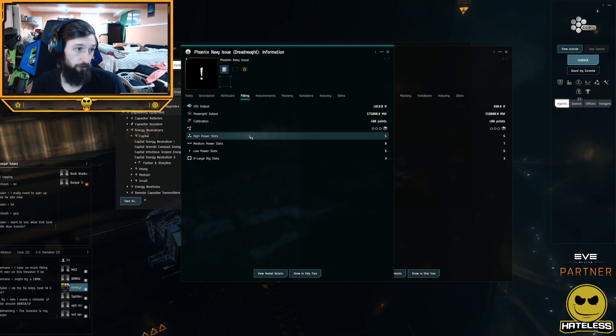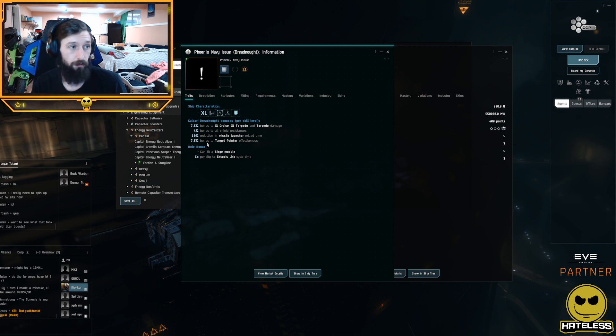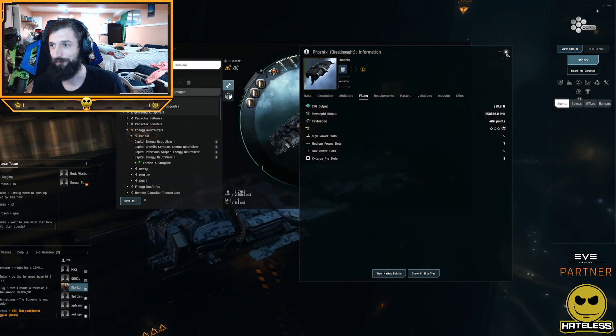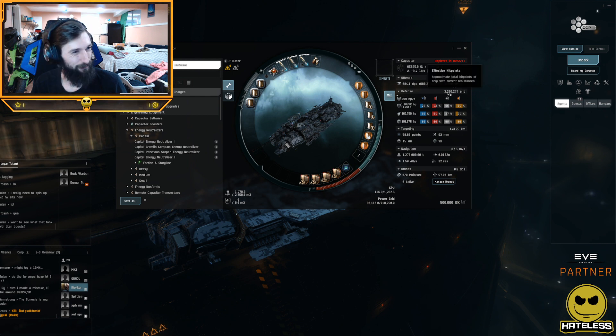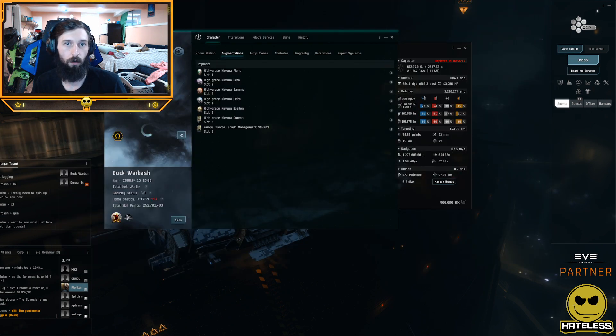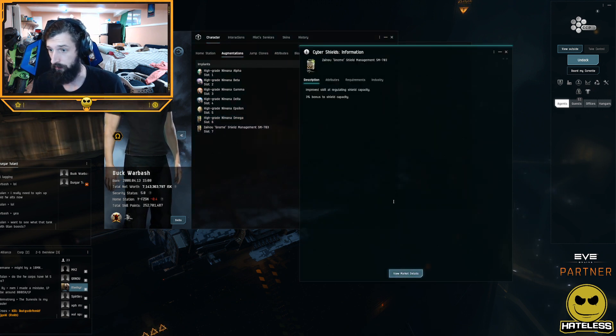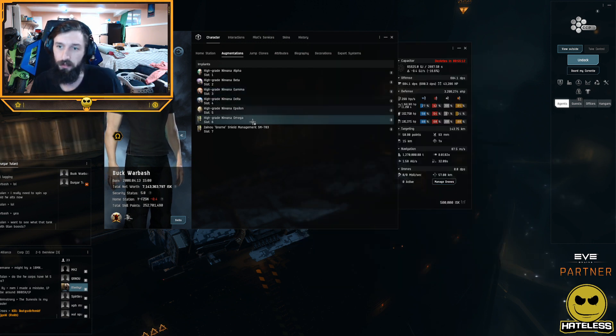Setting aside the 50% EHP buff and the extra damage and application, what really excited me was when I ran a crab beacon with this — it demolished it, it was amazing. Then someone asked if they could doomsday it on the test server, so I put a buffer fit on. I threw on high-grade Nirvanas and Shield Management 5, which give an additional 50% EHP.